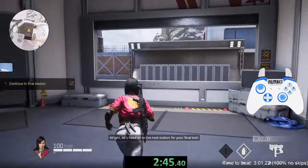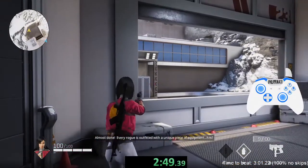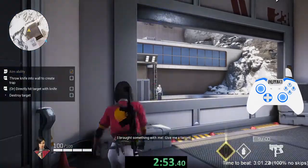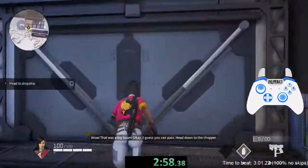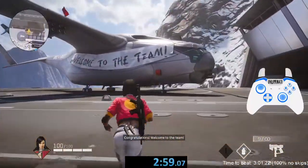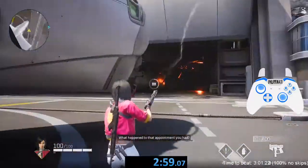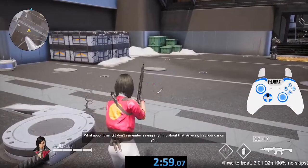Alright, let's head on to the next section — almost done. Every rogue is equipped with a unique piece of equipment. I brought something with me — give me a target. Wow, that was a big boom! Okay, congratulations — welcome to the team! What happened to that appointment you had? What appointment? I don't remember saying anything about that.